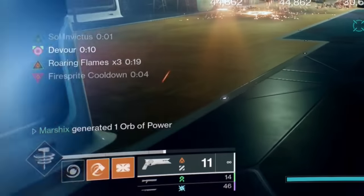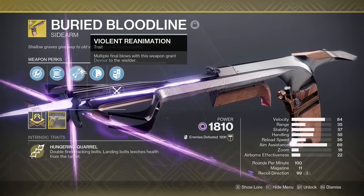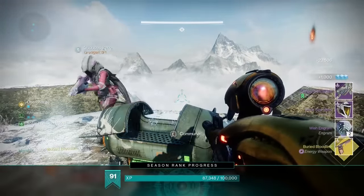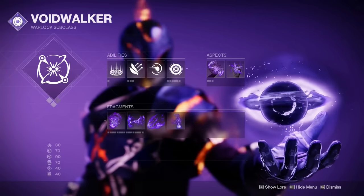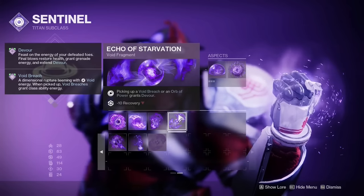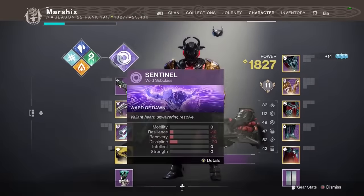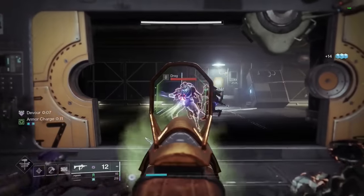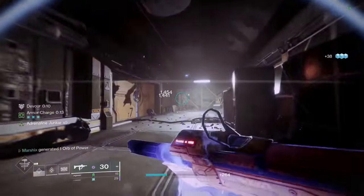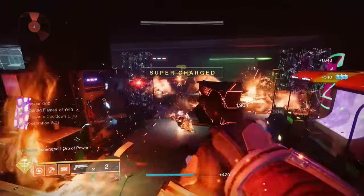You can get Devour on any subclass. You can use Buried Bloodline to do this with just a few kills, but you can also do this without that exotic. Get Devour with your Void subclass through either the Feed the Void aspect on Warlock, or the Echo of Starvation fragment on Hunter or Titan, then just swap subclasses and you'll still have Devour. Kills will heal you, give you grenade energy, and extend the duration of Devour, so as long as you keep getting kills, you can keep Devour going.